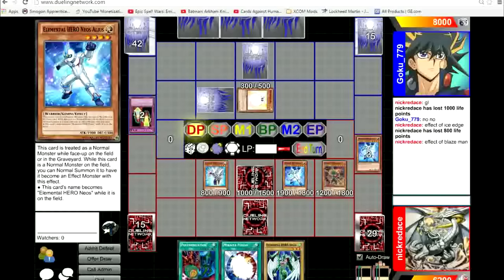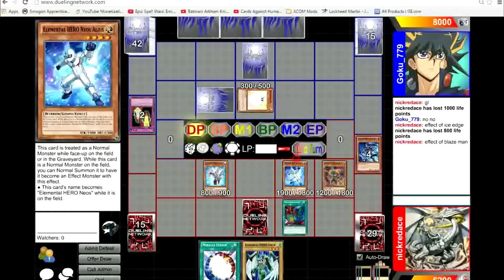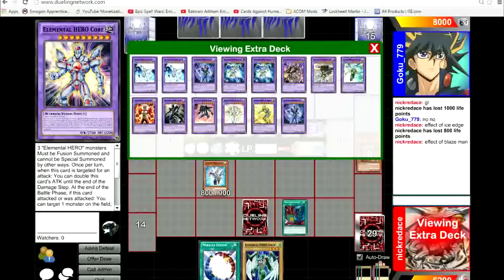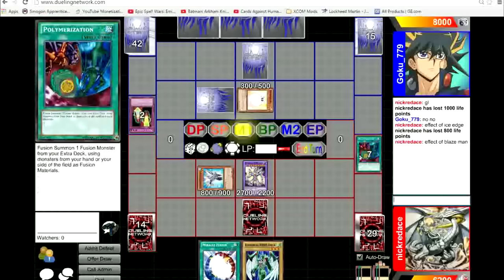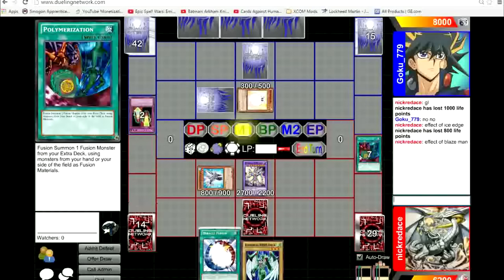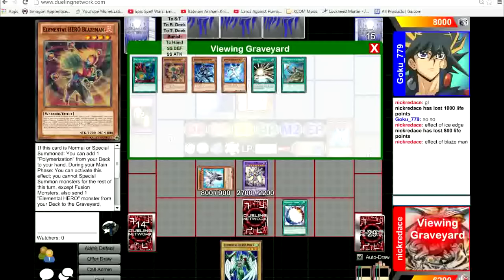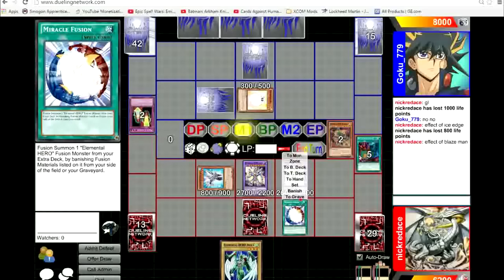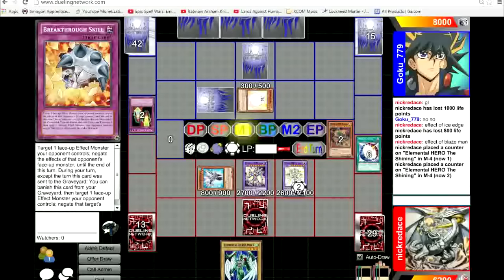With Miracle Fusions you really want to use them to summon either Core or Shining. I was playing a match where I had Poly, I Polyed Shining, then Miracle Fusion for Core — banishing three heroes — and Shining gains 900 attack. One reason to use Core before Shining: if you have no monsters in hand and just have Shining, you come to 3200 attack — very good. Breakthrough Skills are here to get past Skill Drain because everyone runs Skill Drain.